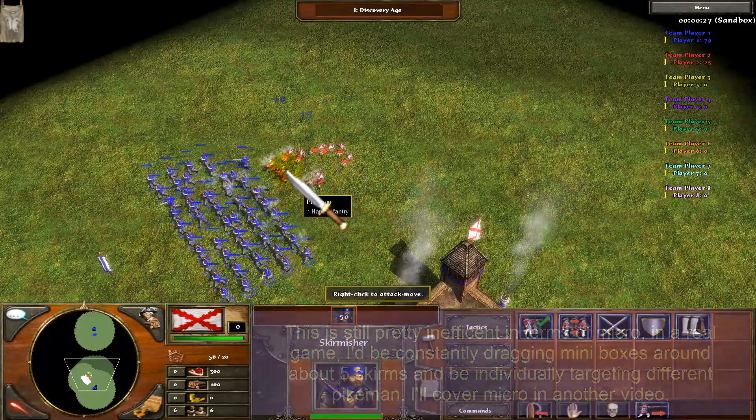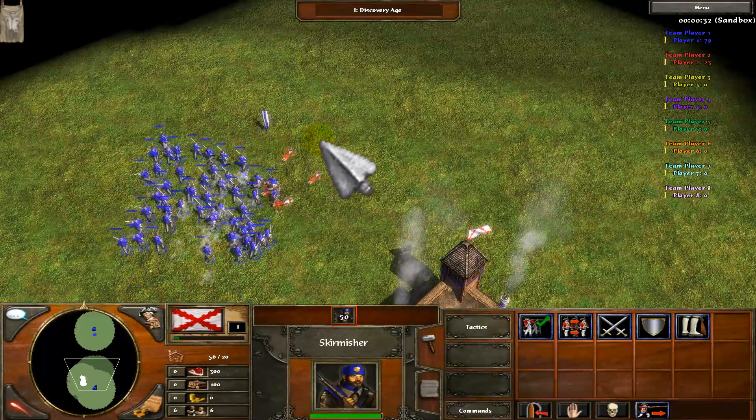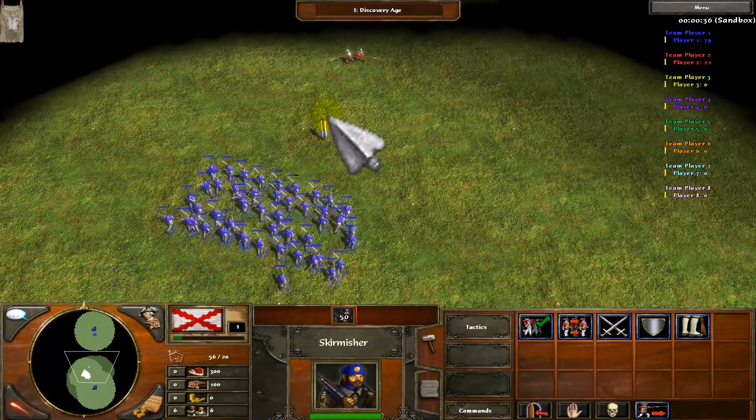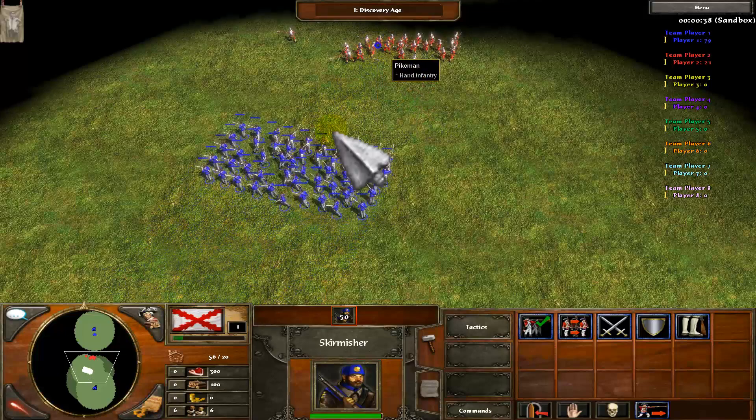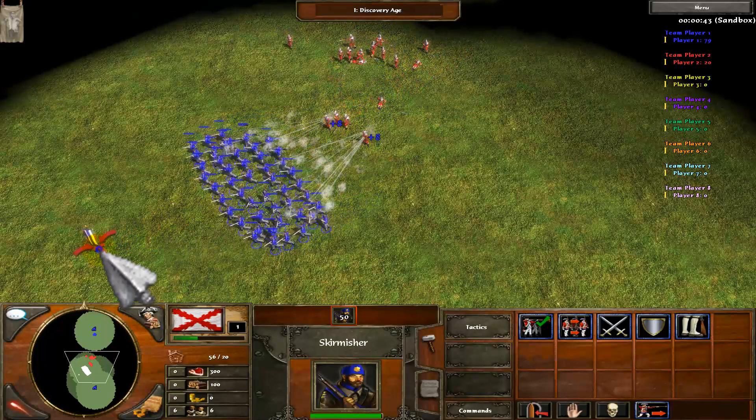Basically, with attack move, since your units will target the closest unit to them, you're more likely to spread the damage your army can do efficiently over more units, and end up wasting less shots, because you only want to use the exact amount of shots necessary to kill a unit, otherwise you're wasting them.